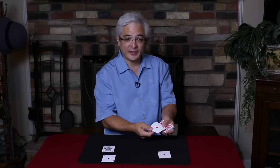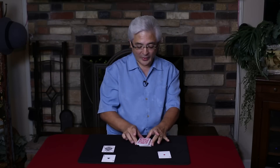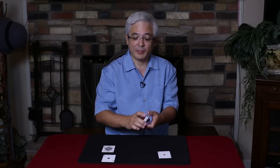Now watch very carefully. We're going to take the ace of hearts, and it goes right in the middle of the deck, right there. You can see where it goes, right in the middle, just like this. Lost somewhere in the center of the pack.